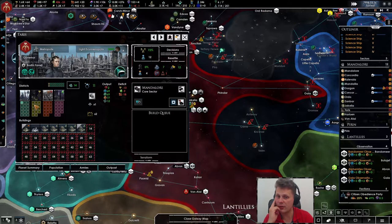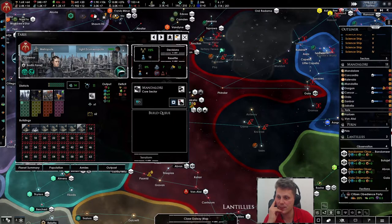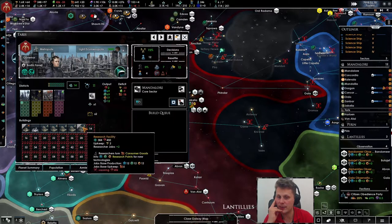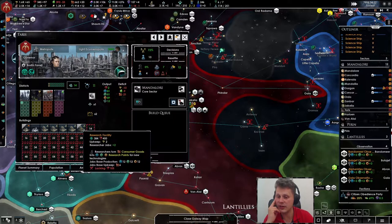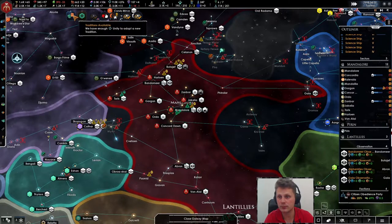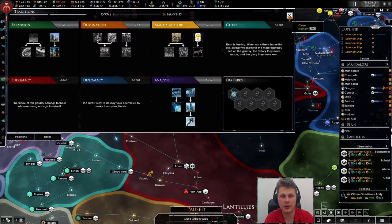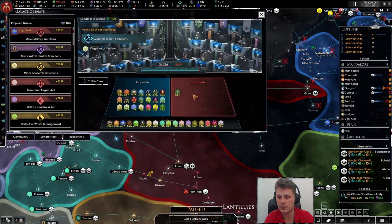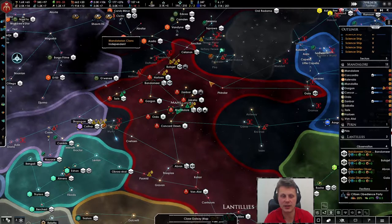Definitely economy first because minerals is just sad. We can also do credits and food. We're currently at only 11 which is nothing, but I hate to waste housing slots on two clerks. These are very good, but we'll save up. In two more ticks we'll upgrade this research facility. Let's get building — there we go, we'll support this.